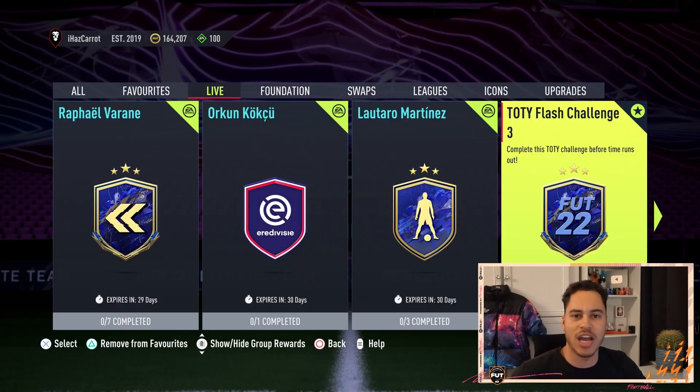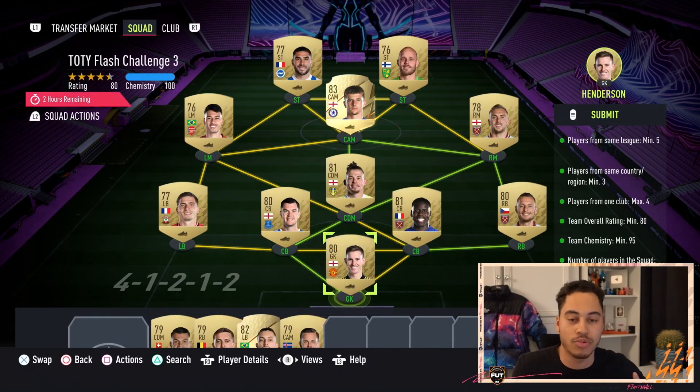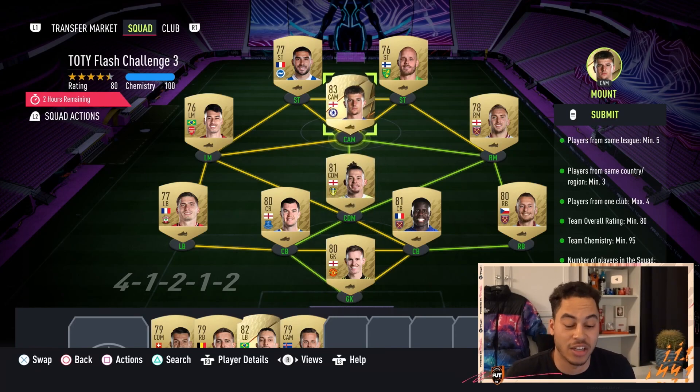For this one we get a prime gold players pack, which is very nice, and it's a cheap challenge. This squad will cost you pretty much about 6,000 to 6,500 coins. Basically every non-rare is 500 to 600 coins, and Mason Mount is about 900 coins. So it's a very cheap challenge.